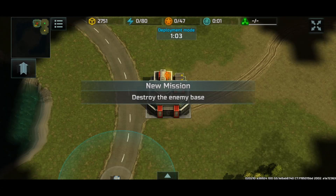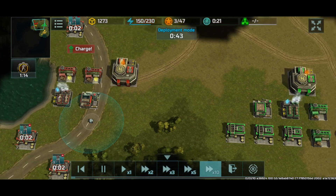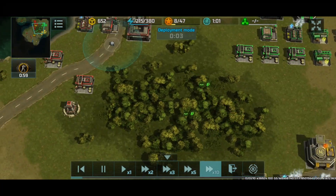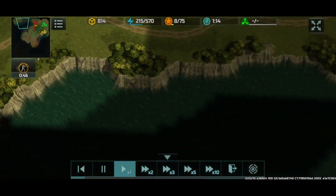Hey guys, I'm back for some more Art of War 3 and today we're going to be playing on the Industrial Zone map. This is a 3v3 - as you guys can see I am red and we have green and yellow as our allies. So we're gonna start off scouting of course.